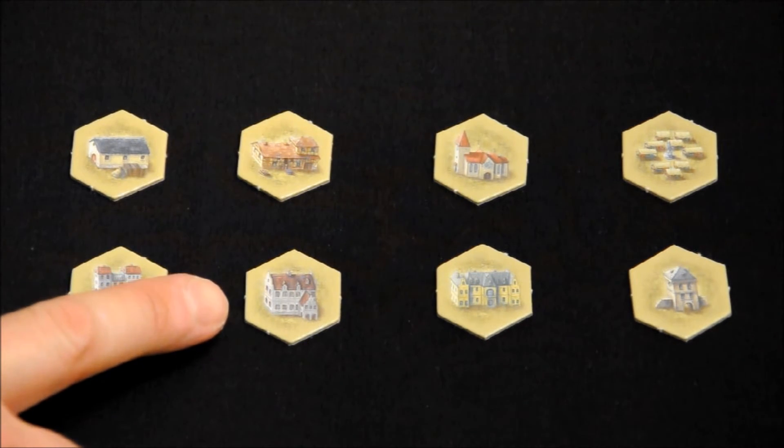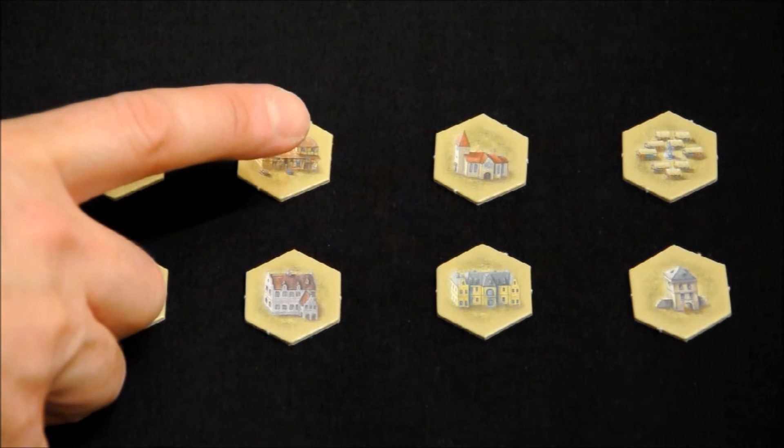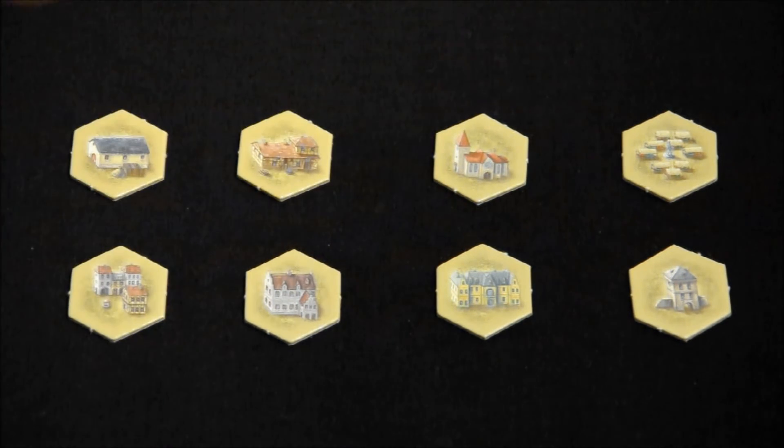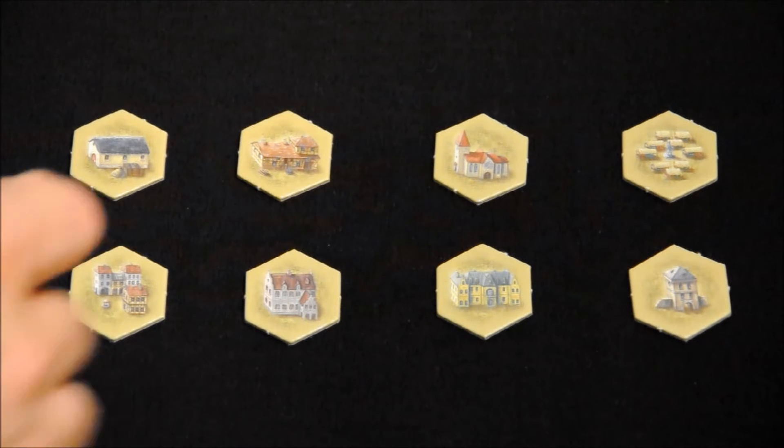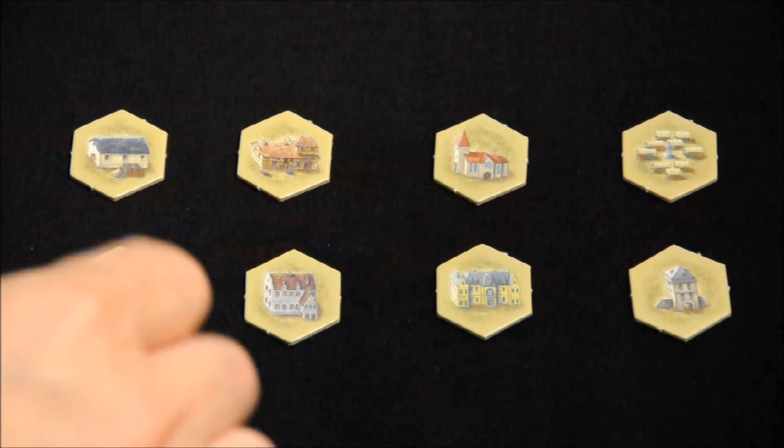The bank will allow us to take two monedas of plata. The iglesia will allow us to take from the common tablero a castle (the dark colored rosettes), a mine (the green ones), or a rosette of knowledge (the yellow ones), from any deposit of the common tablero except for the negro deposit, and place it in a space of our personal table.